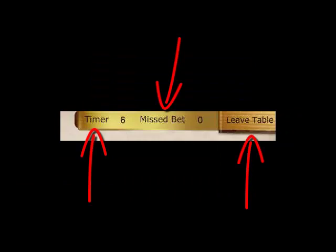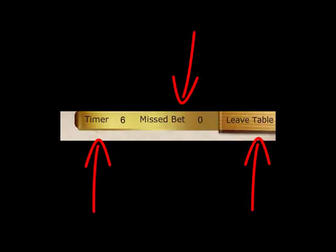When you're on the game page, you will see a timer. You have 10 seconds to place your bet. This is a fast game, as it was in the Wild West.